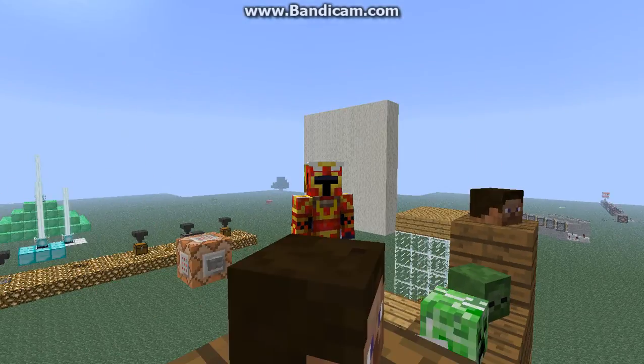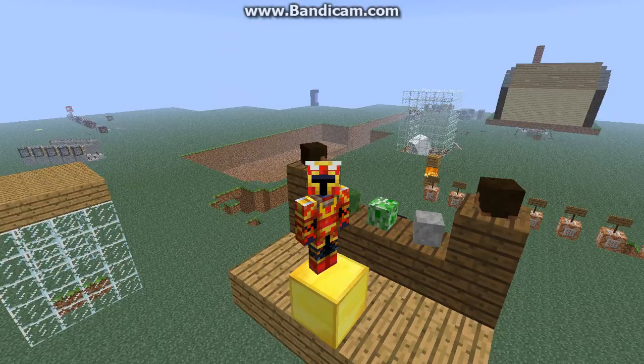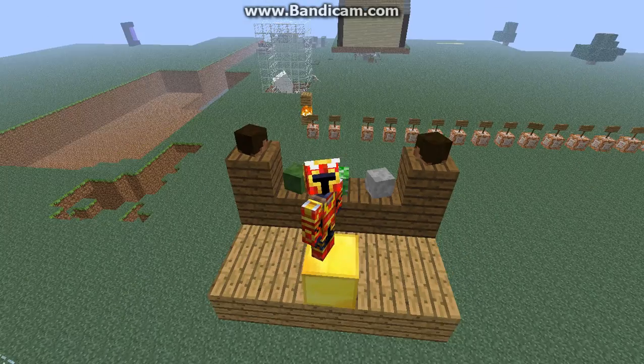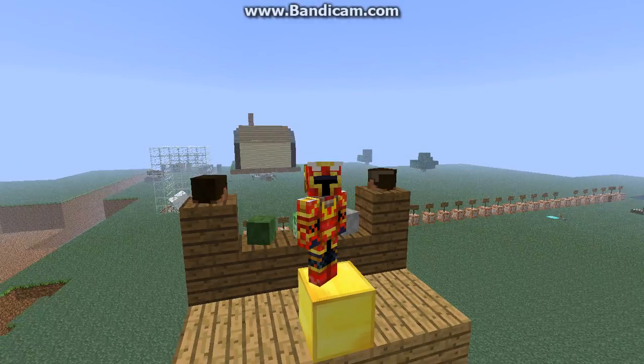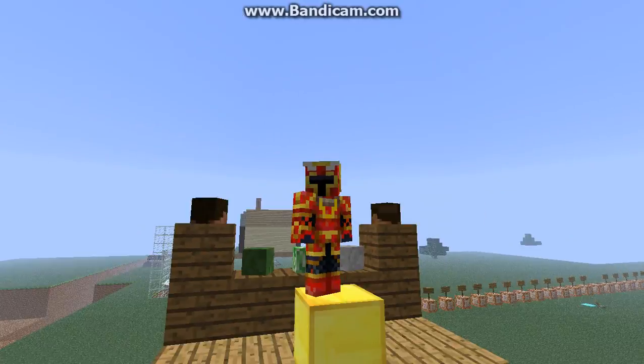It's got the iron golems over there, villagers way over there, the horse set up over there — but this is 1.5 so they're not there anymore. It's got the game over there and the house over there. It's got everything.